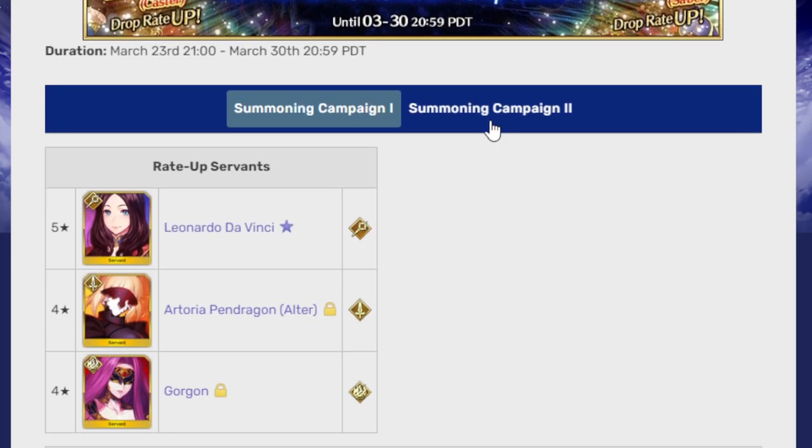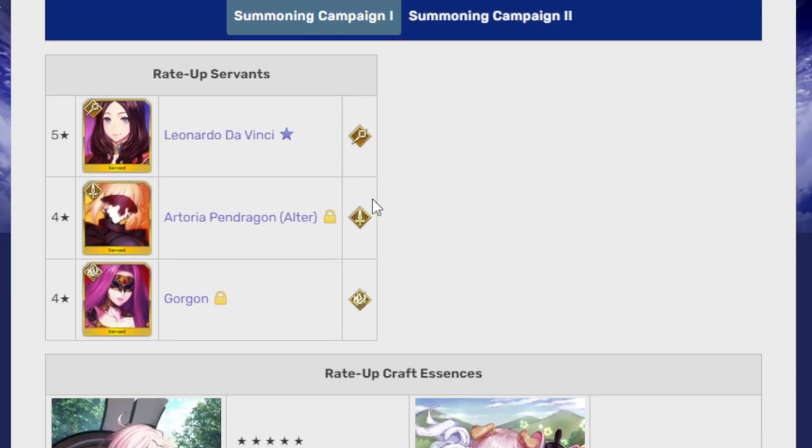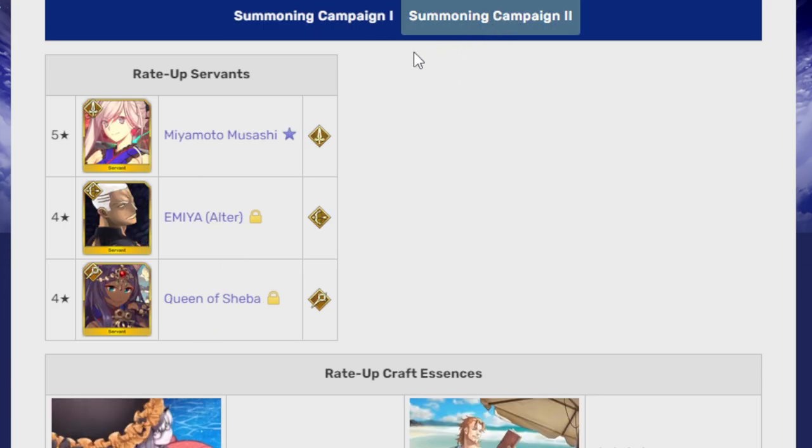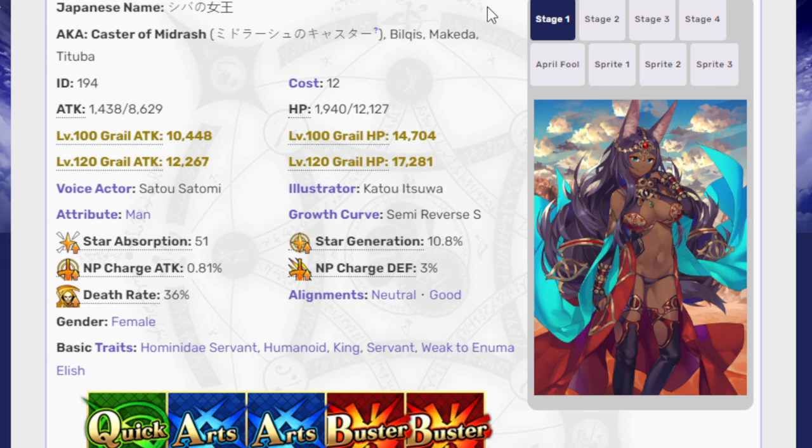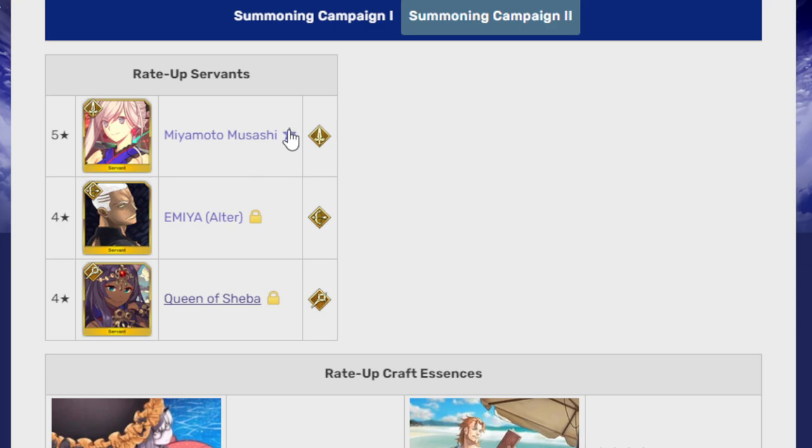We have Summoning Campaign 1 and Summoning Campaign 2. Campaign 1 features Leonardo Da Vinci, Artoria Pendragon Alter — the saber that I constantly forget exists because FGO also seems to forget she exists — and Gorgon. For Summoning Campaign 2, we have Musashi, Emiya Alter, and Queen of Sheba. That's just Sheba — I thought for some reason that was her codename, but it's not.